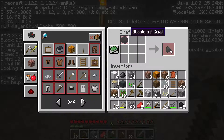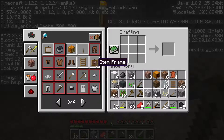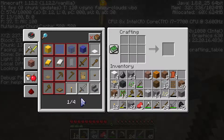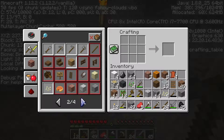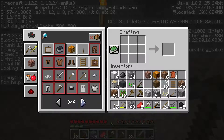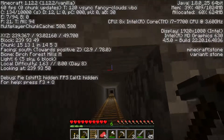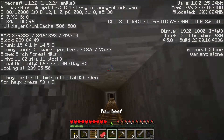Now we need a ladder, ladder, ladder, ladder, ladder, ladder — here we go, ladder. We only have nine ladders so that's not too good. Can't really do that much with nine ladders.